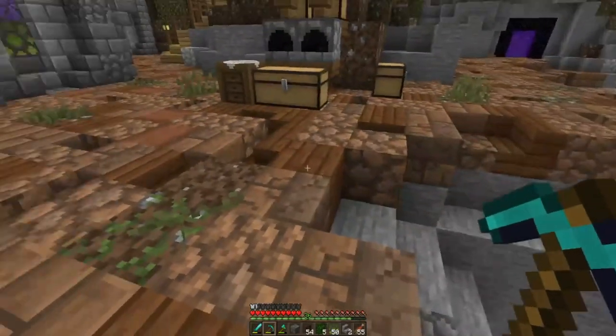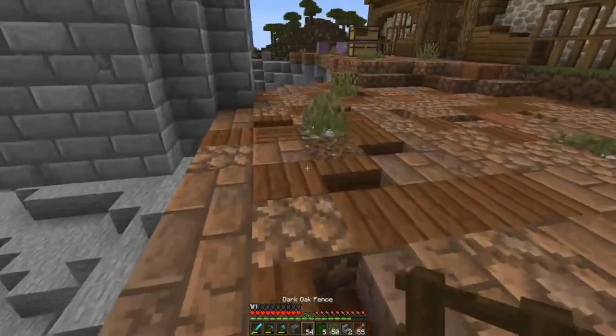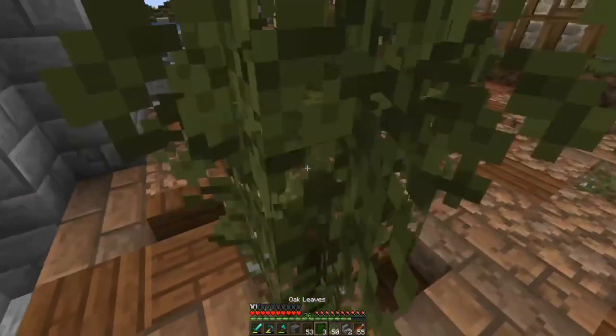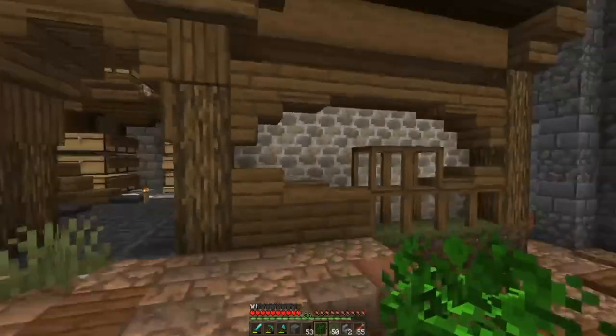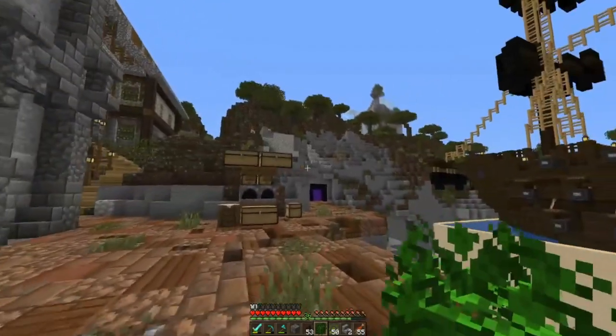That one little tree adds a lot, doesn't it? I thought we could even add just little trees wherever there's dirt - something like this, just a tiny little bush. Frame it, make it look like it's been there for a little bit. It's very cool. We're having one little weird glitch.